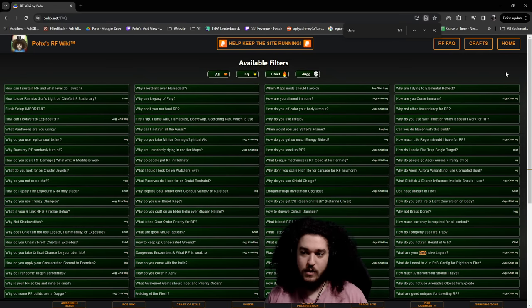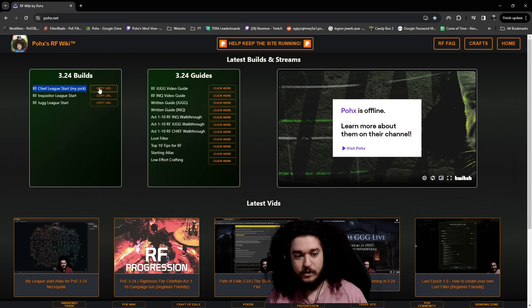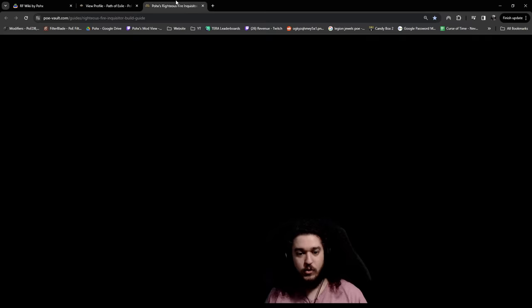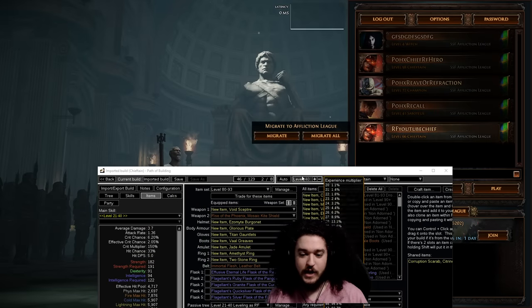Before closing the website, go back to the home page and snag your Righteous Fire Chieftain build. If you're curious about a loot filter, you can click here for that too. For people who prefer written content, I'll have a written version of the Chieftain guide done in the next couple of days — you can find it on POE Vault. Right now I have the Juggernaut and Inquisitor versions there; Chieftain will be added as well.